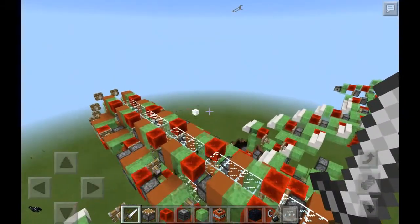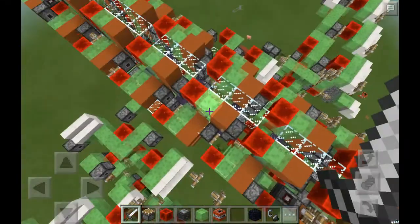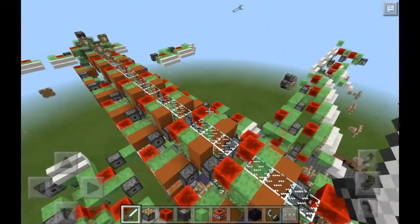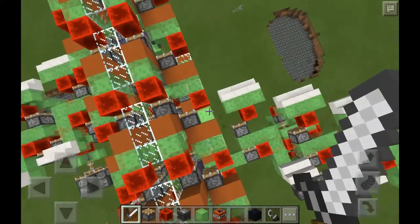If you're wondering why there is a wrench at the top of my screen, that means I'm using mods. I'm using Block Launcher because it was just so rainy when I first tried this out, and I didn't want the rain to affect anything.